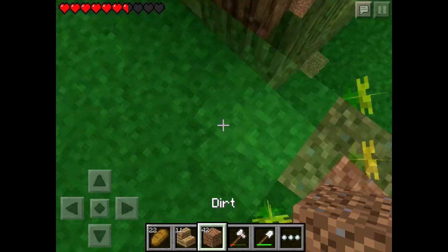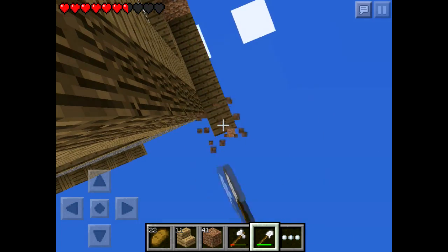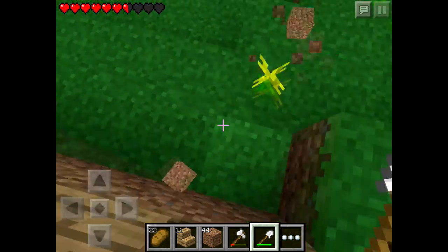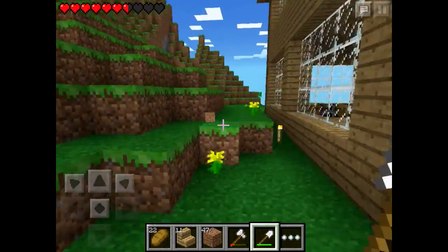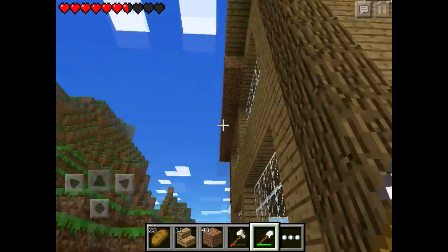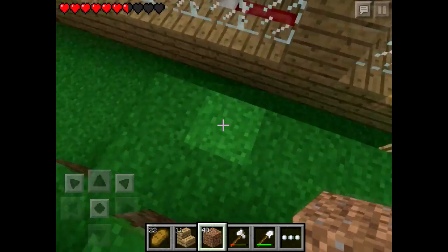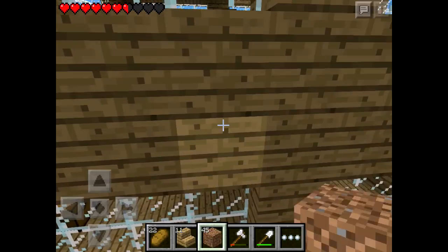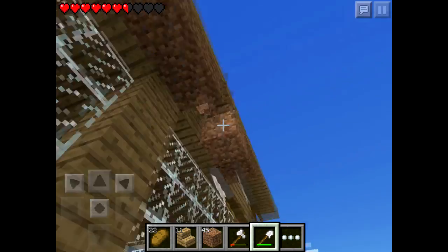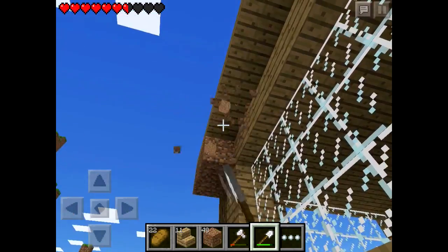I need to finish this this episode. I am done with this house, and so are you guys — I'm sure you guys are sick and tired of me building this house. It needs to be done, we're finishing it. That is basically done, but we need to get rid of this dirt thing. I don't even know what this is, and since I don't know what it is, it needs to go — it looks hideous.